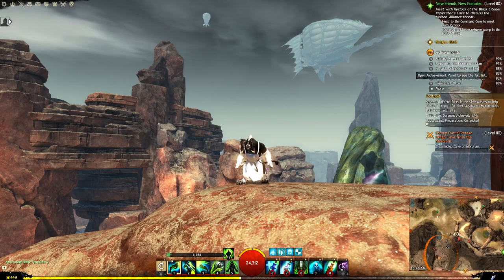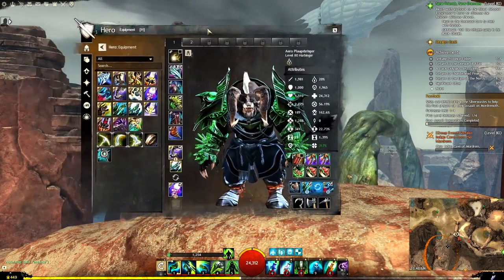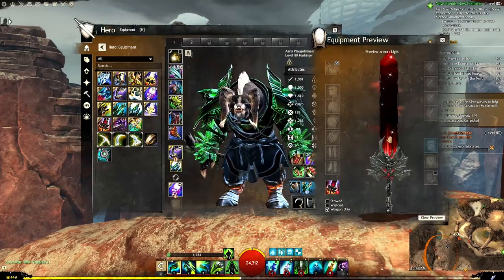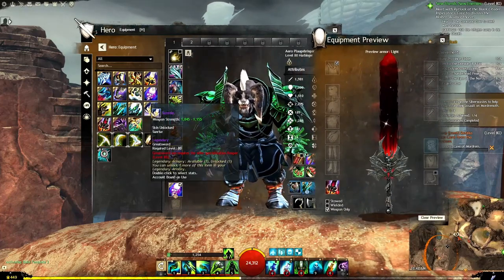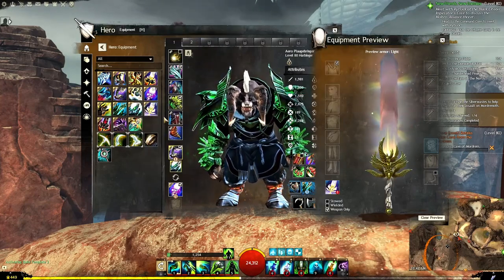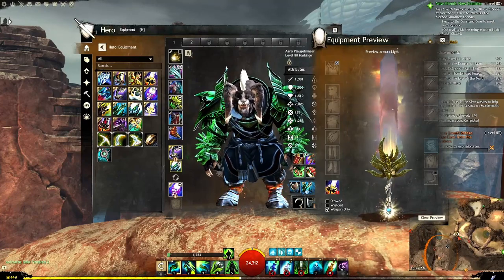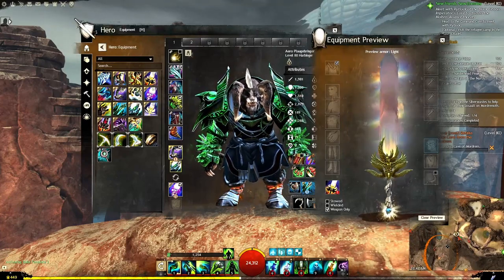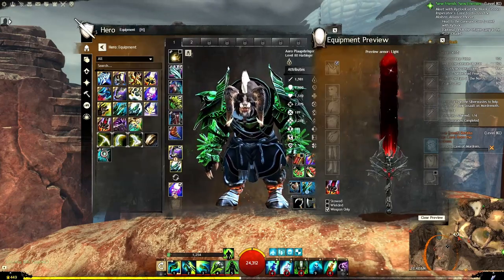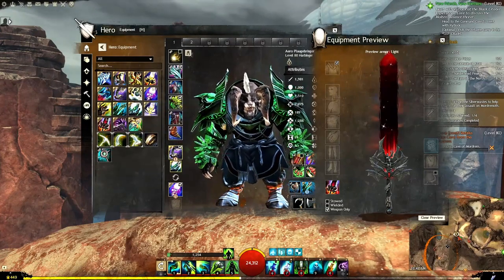The 21st legendary is going to be Eternity. Eternity is special because you have Twilight — this weapon always looks like this — and then you have Sunrise. But Eternity changes depending on the time of day: during the daytime it'll look like Sunrise, and at nighttime it's going to look like Twilight. These two are Gen 2 legendaries, to note — I have our Gen 1s here.